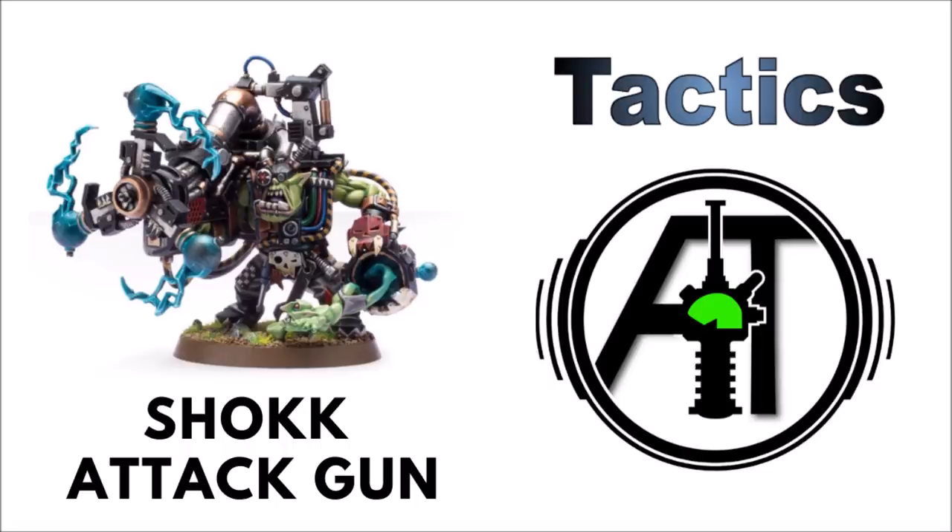This guy was somewhat underwhelming in the indexes, but coupled with our excellent Orc Codex and the relic from the Vigilist detachment, Dreadwire, this is a legitimate scary threat on the tabletop, and there's very few things that aren't scared of having Snotlings suddenly randomly burst out of their head. In this video we'll take a look at the datasheet of the shock attack gun, any obvious buffs, synergies and combos that we can use on the table, and how I would use it in games of 40k.